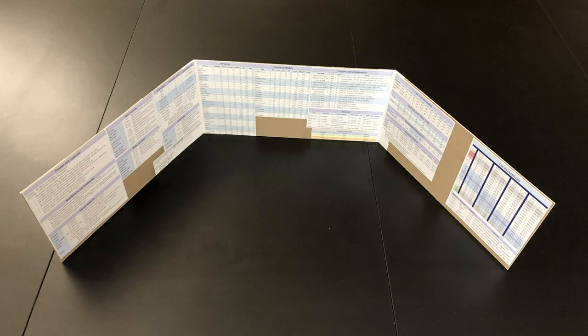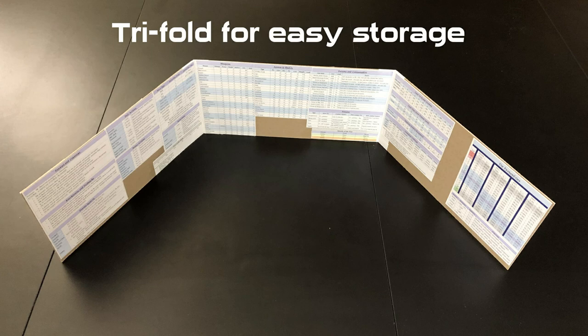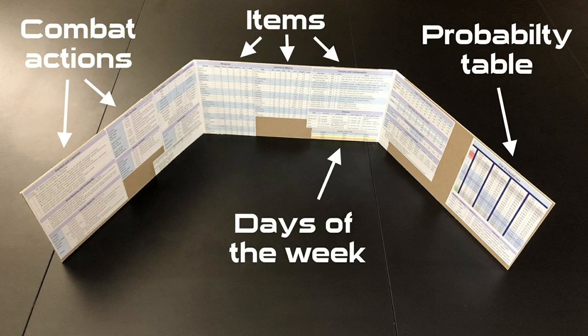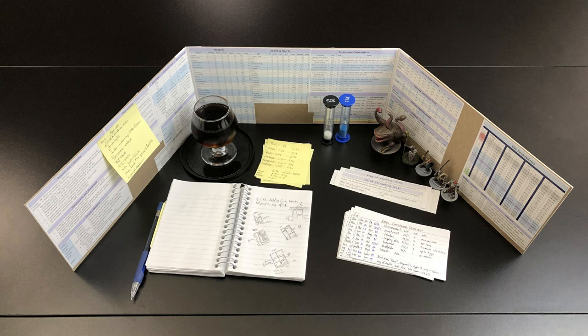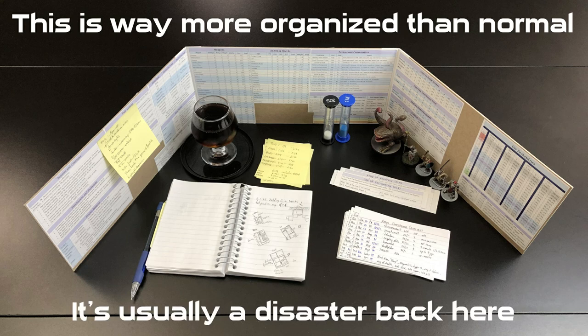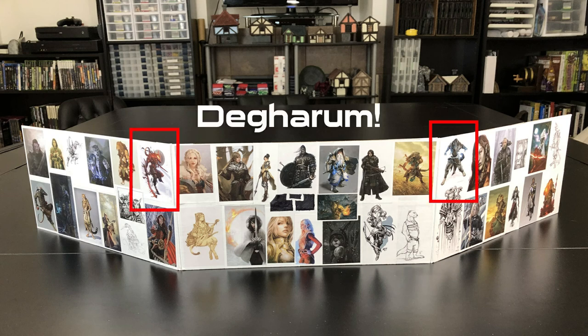Next up is my GM screen. Since I designed my own game, there wasn't an off-the-shelf version I could use. There's been some controversy over GM screens, mostly around fudging die rolls — I almost never do this; I prefer to let the dice do the talking. This is mostly for reference, tailored to the stuff I need most. I find it way easier to look things up on the GM screen than on a laptop. I also hide miniatures for future encounters behind it, along with cards with stat blocks, other tools, your drink, your mess. Facing the players is pictorial reference for the races in my game.